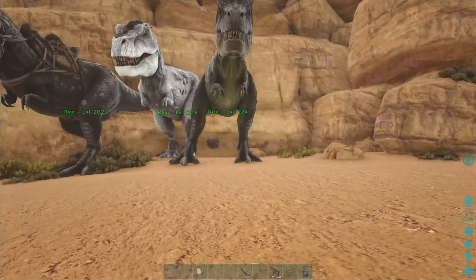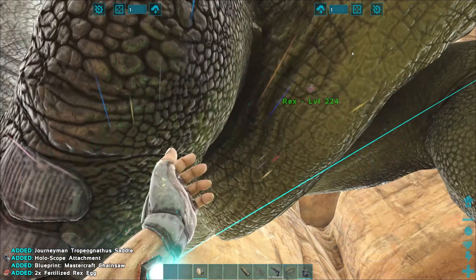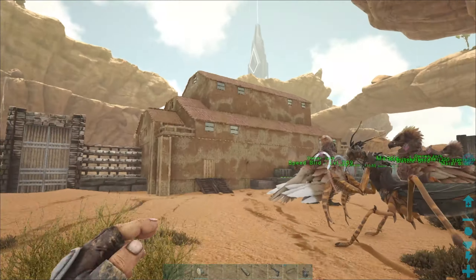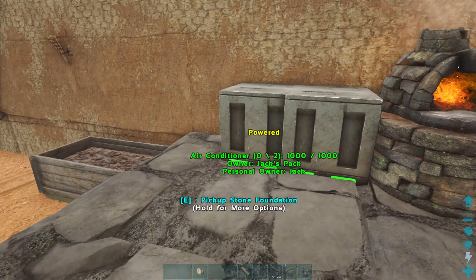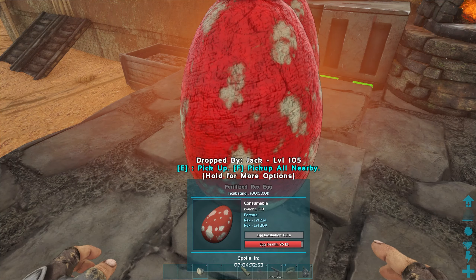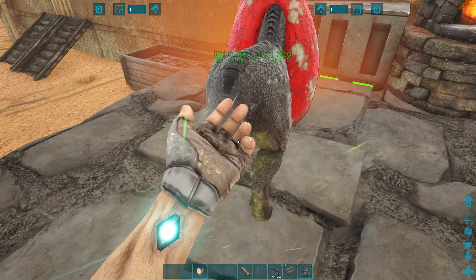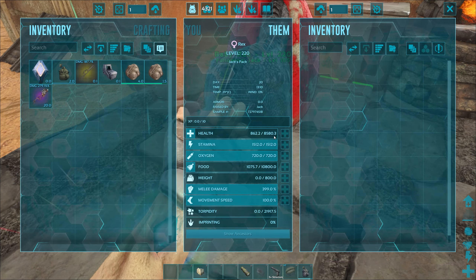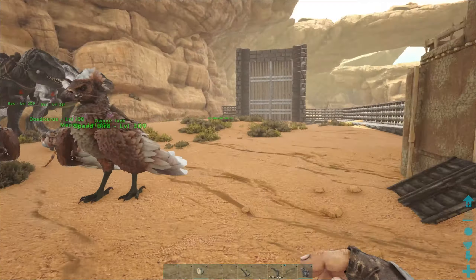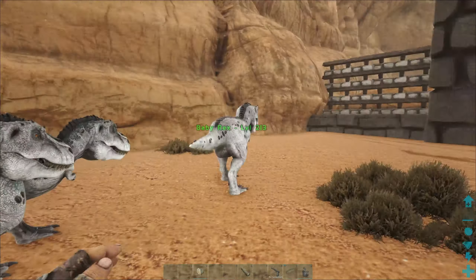They'll all start dying off. You know what - I have two over here in this guy. We're just gonna start cranking more of these things out because we need more eggs - that was a huge fail. This one should pop real quick - 220. Nope. Wow wow guys, I'm in shock. 10 eggs - 10 egg litter - and not one got both stats that are on one parent.